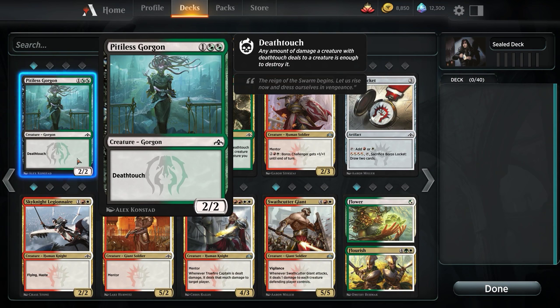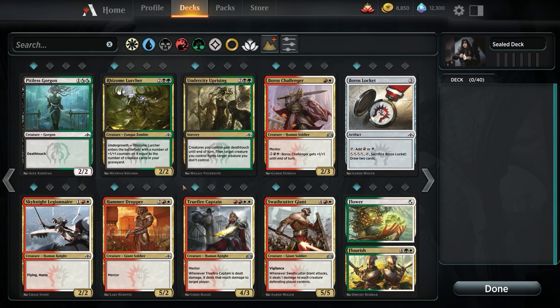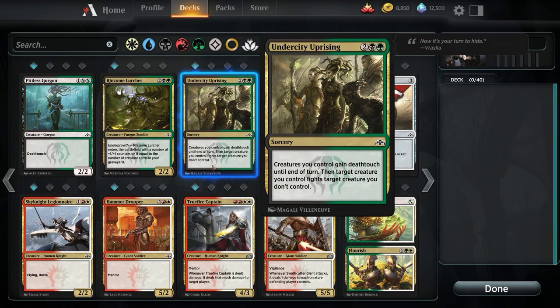Pitless Gorgon — if we run Green at all, we're probably going to run this, because it'll help deal with the Swathcutter Giants and other big things. If we run Naya or Selesnya, Pitless Gorgon is definitely going to come in. Creatures you control get Death Touch, then a target creature you control fights a creature you don't control — that is the weirdest bad removal. Sometimes people see this and think: 'I can kill anything with Death Touch!' Well, kind of, but it's creatures you control, so it's such an edge case that you're better off just having better creatures, a better 4-drop. I really don't like fight mechanics.